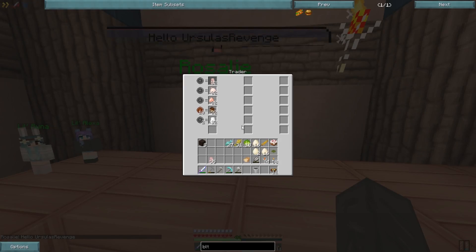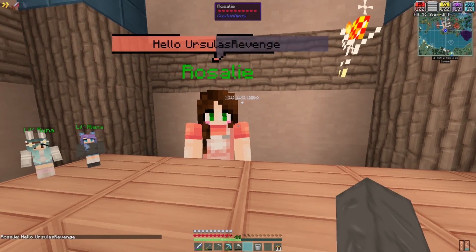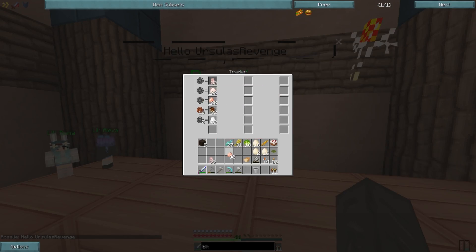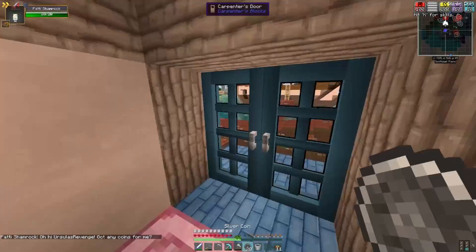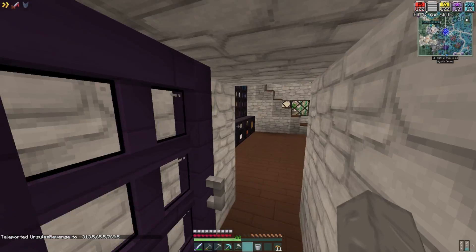Hey Rosalie. Let's see — imitation pork chop, perfect. With my one silver coin. Ooh, I need chicken too. And soy chicken — perfect. Okay, so now we have to make a juicer, so we're going to need some stone.